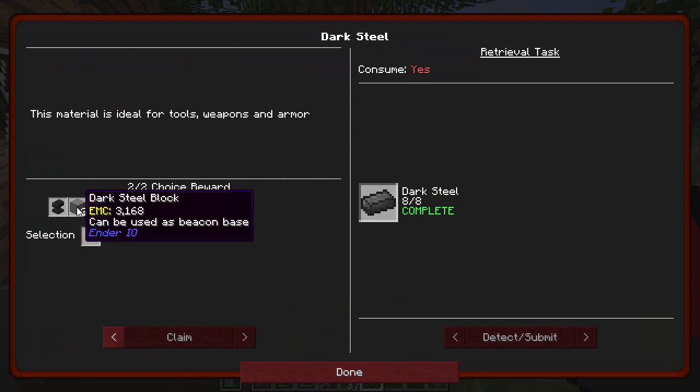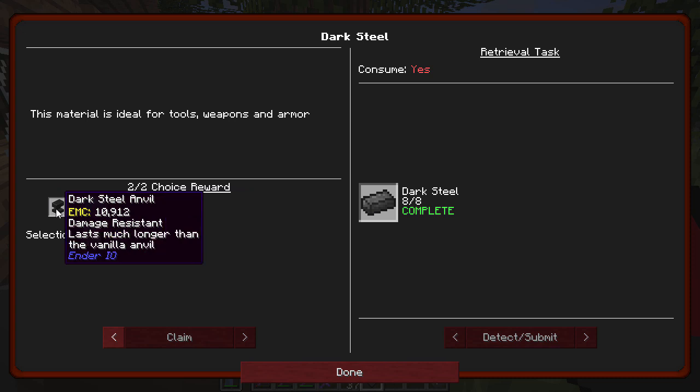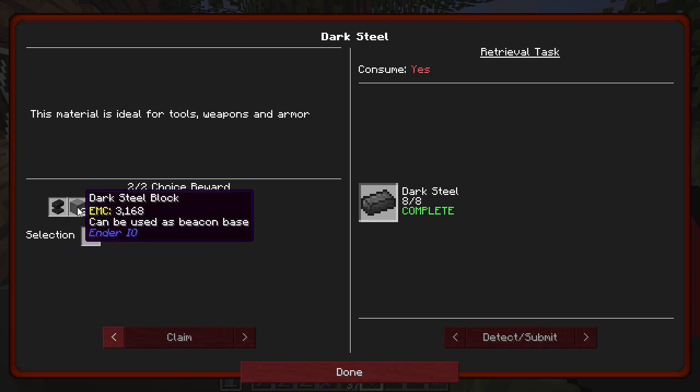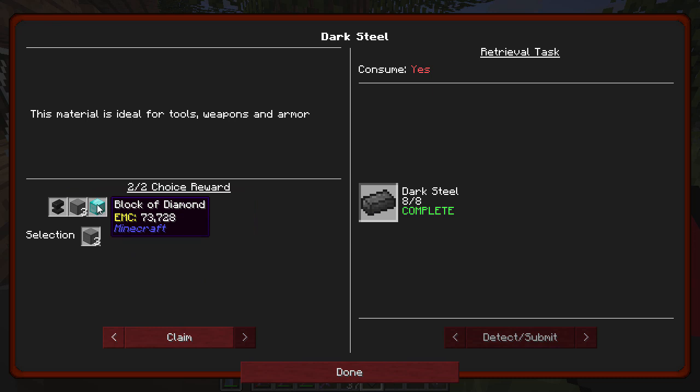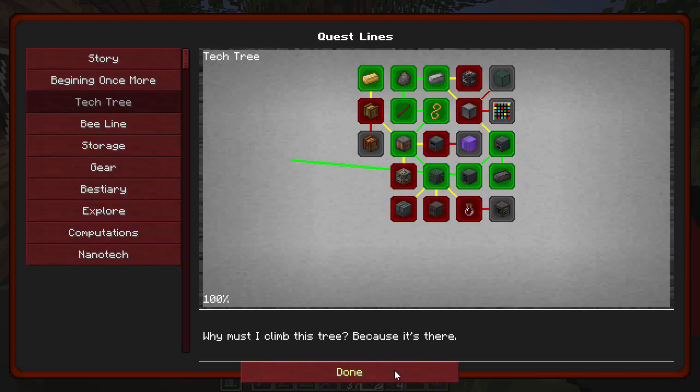We also get to pick a lot more dark steel, a dark steel anvil with damage resistance. Does that mean it never goes away? It lasts much longer than the vanilla anvil. Okay, that's cool. And a diamond block. Let's take the dark steel block. I've got quite a few diamonds right now and I can just keep building regular anvils if I need to. So we should be able to get tons of dark steel stuff now.